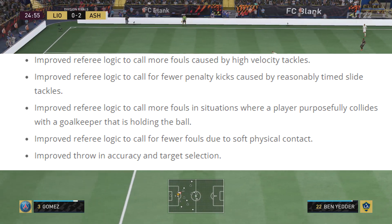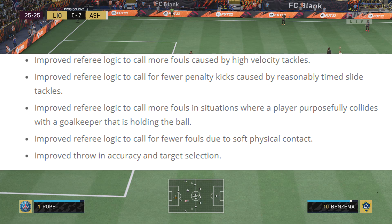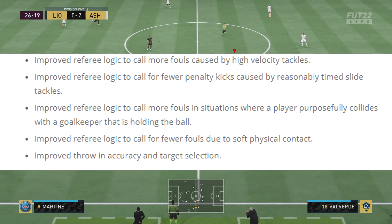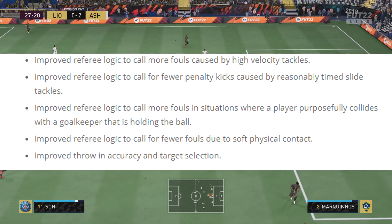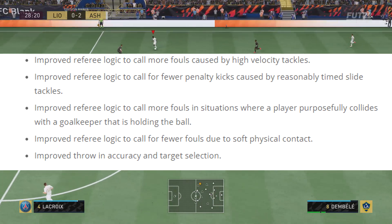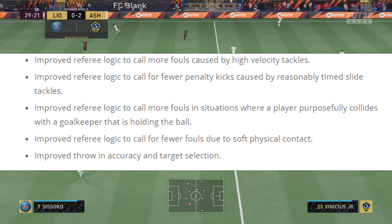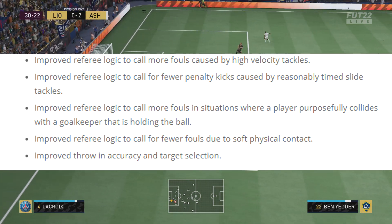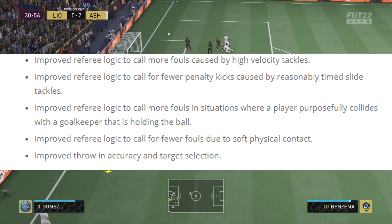The first thing is that there is improved referee logic to call more fouls caused by high velocity tackles. My problem with this is that you can't really choose the velocity of a slide tackle — you can only press square and if you win the ball, you win the ball. They've also said they've improved referee logic to call for fewer penalty kicks caused by reasonably timed slide tackles. If a tackle is reasonably timed, there should be no penalty kicks — it's not a foul. But you've also just said you're going to call more fouls for high velocity tackles, so if you're sliding with speed inside the box and win the ball, does that mean you're going to give a penalty anyway? They've also improved referee logic for players purposefully colliding with a goalkeeper holding the ball, and improved logic to call fewer fouls due to soft physical contact — those are good changes.